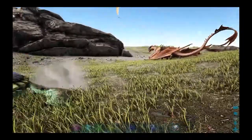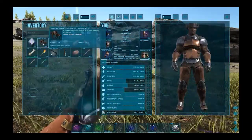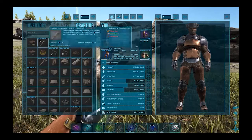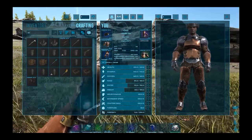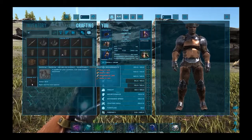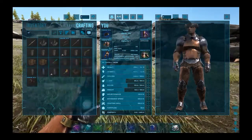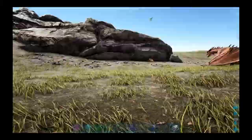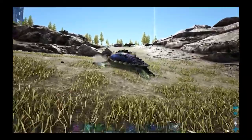So far we haven't lost any taming effectiveness. This saddle is really expensive to craft: 850 hide, 200 ingots, 250 wood, and 600 fiber. Kind of pricey, but it's supposed to hold 4 people.